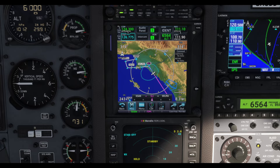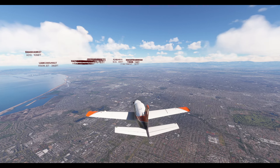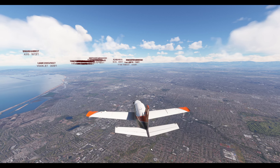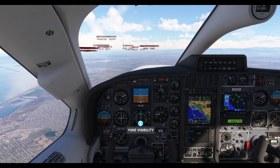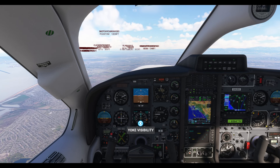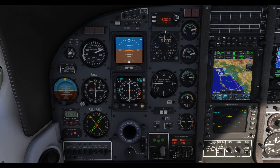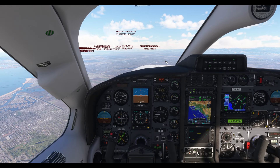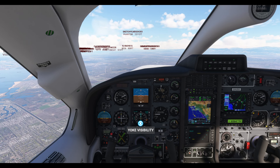SoCal Approach, hello, this is Skyhawk Hotel Uniform Delta Delta with you at 6,000 feet. Skyhawk Hotel Uniform Delta Delta, SoCal Approach, roger, Santa Ana altimeter 1012. Setting altimeter 1012 — Skyhawk Hotel Uniform Delta Delta.